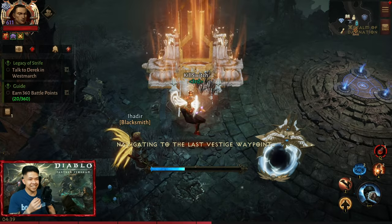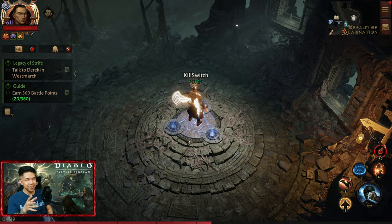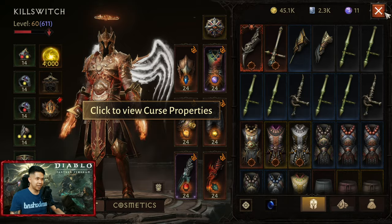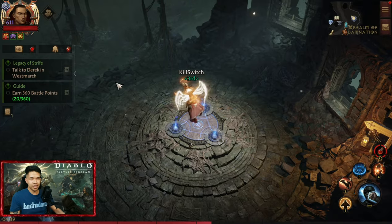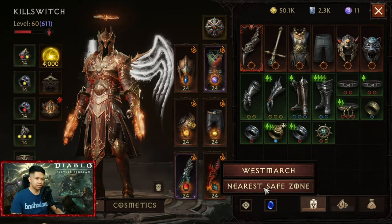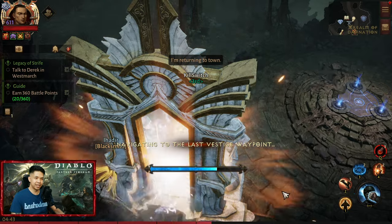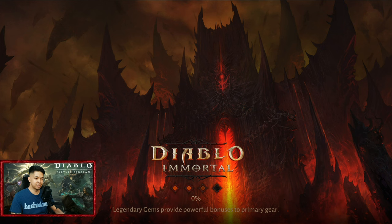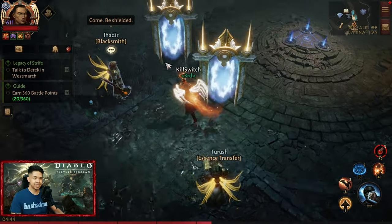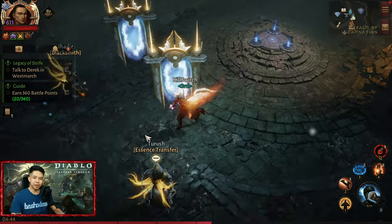Oh my god, it's a gateway to heaven! Hahaha, epic! This is the best portal. Let's wait for the cooldown so we can check how it looks when it stays on the ground. So let's check out the portal again — this is just epic. Still, that first animation is super super cool!